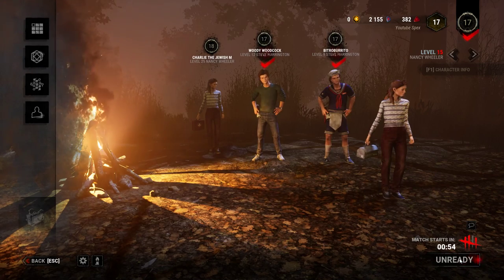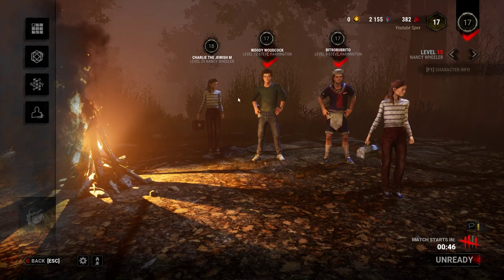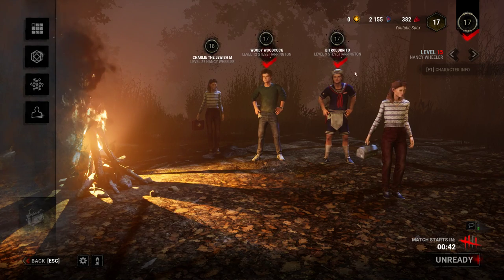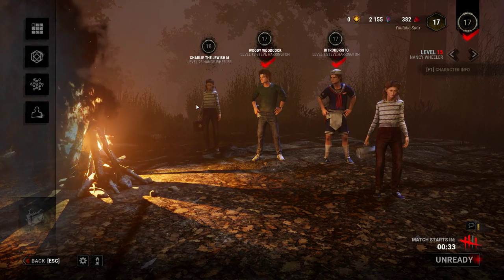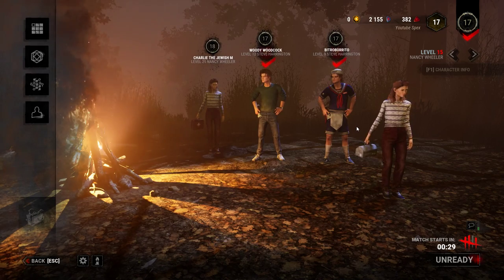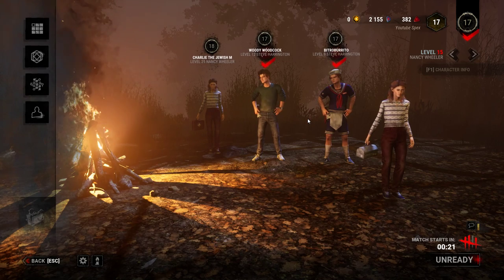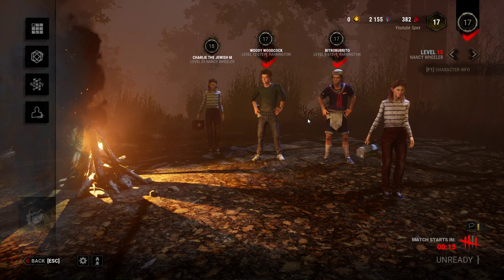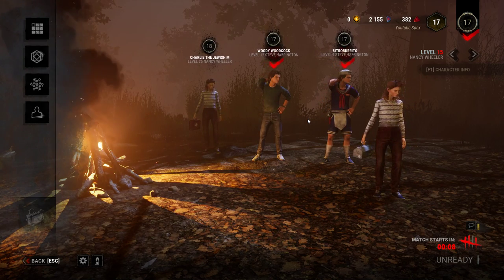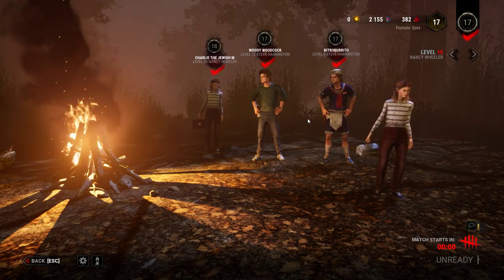This is a full lobby — I'm assuming it's going to be a Demogorgon probably. We have two Steves and another Nancy. This Steve bought the new Scoops Ahoy outfit — it's an awesome outfit. Everyone's bringing items: two flashlights, the other Nancy's bringing a medkit, and I'm bringing a toolbox. I really wanted this DLC — I wishlisted it on Steam. Seeing that Stranger Things was coming to Dead by Daylight is what really got me back into the game.